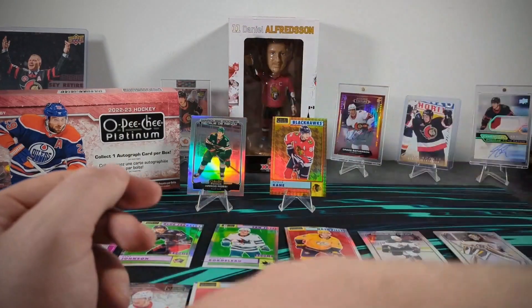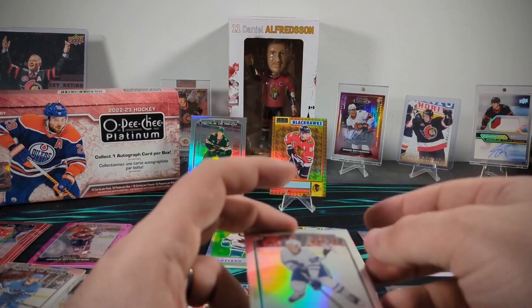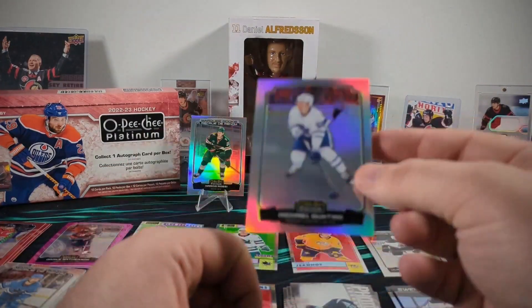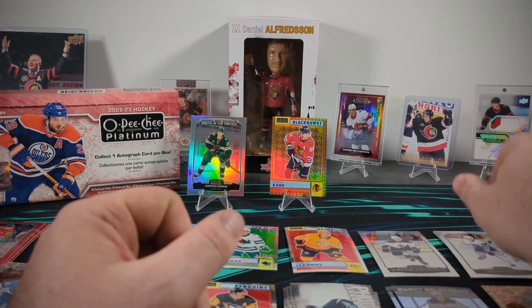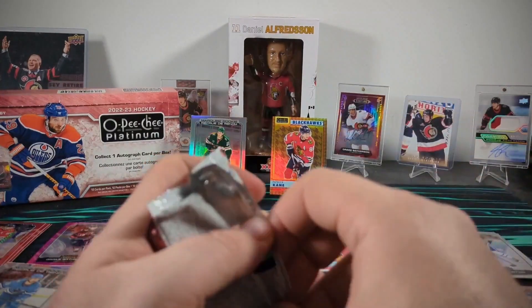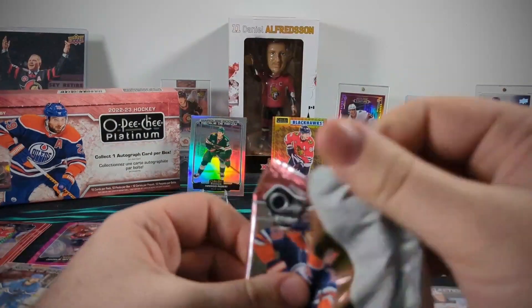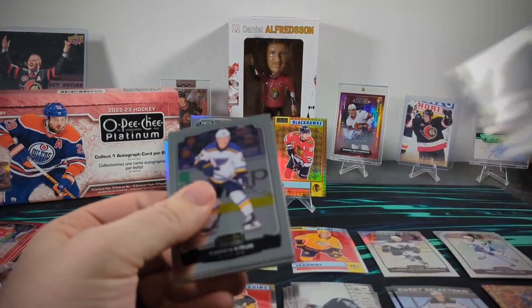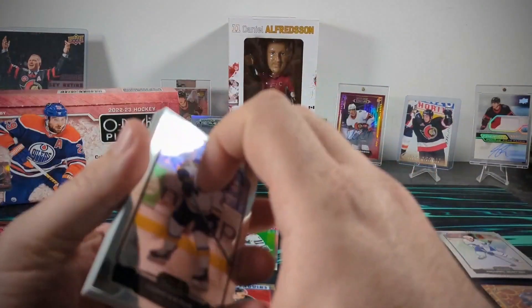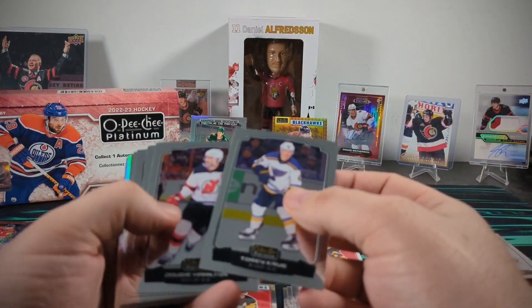So that is five numbered cards now — anything from here on in is a bonus. If we're lucky, our autograph will also be numbered. Here's a Ronnie Attard, Linus Sandin, and Mattias Ekholm marquee rookie.